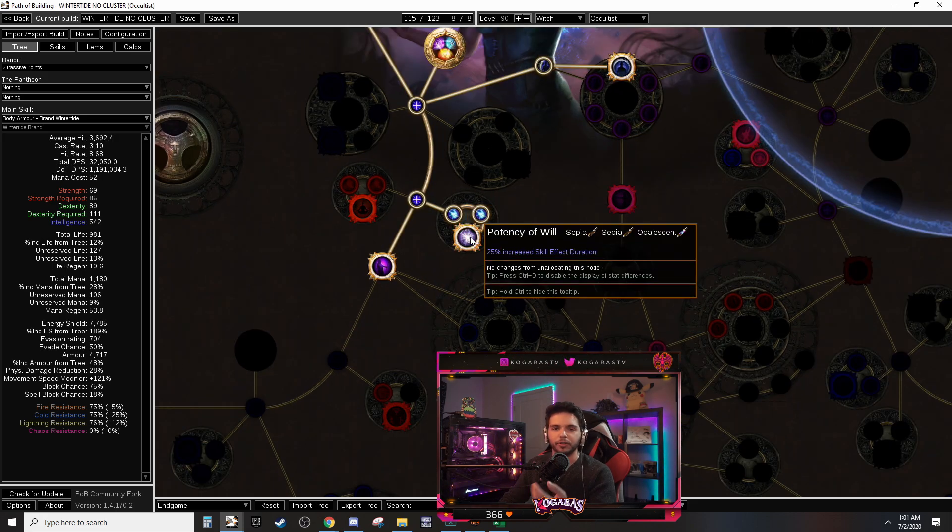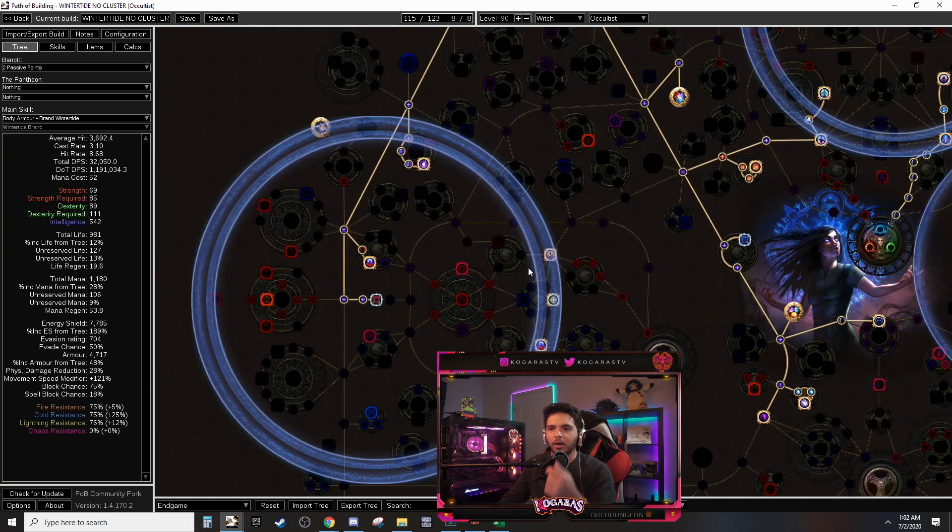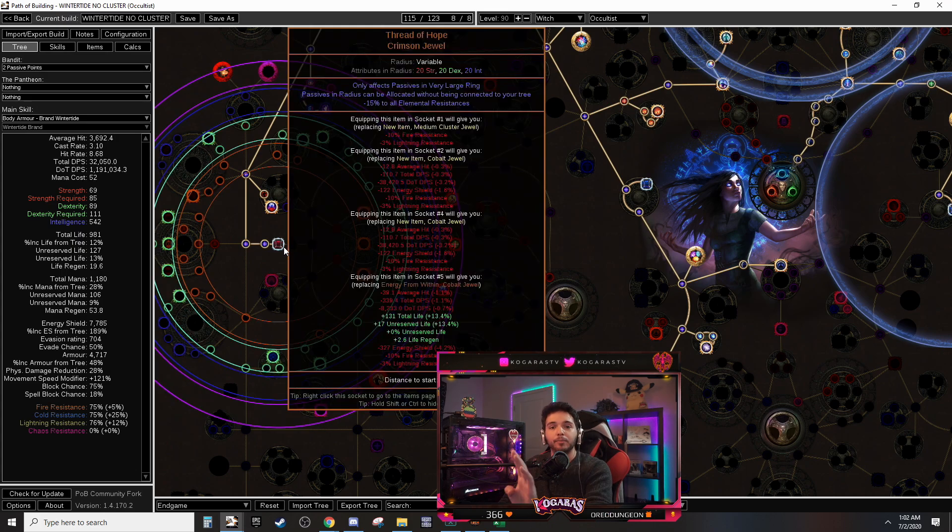With brand duration nodes and Potency of Will our brand duration is now five seconds. He uses Inspiration instead of Swift Affliction — Inspiration gives elemental damage while Affliction gives 10% more damage. Affliction doesn't drop off but it reduces duration, though the duration loss was only from 5.16 down to about 4.8 seconds. For 10% more damage I felt it was worth keeping Affliction. That's pretty much the gist — we scaled more duration.